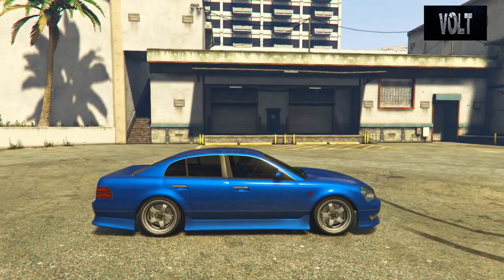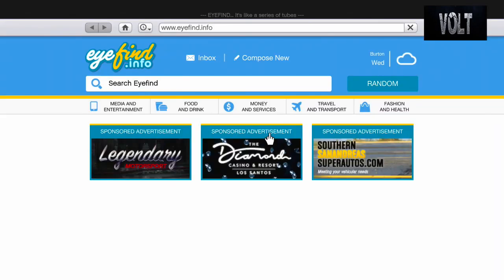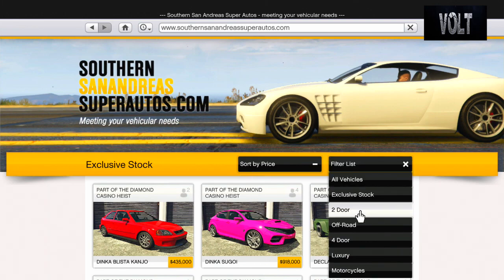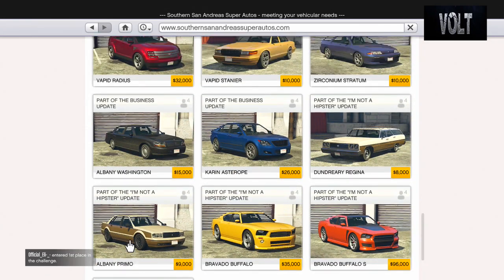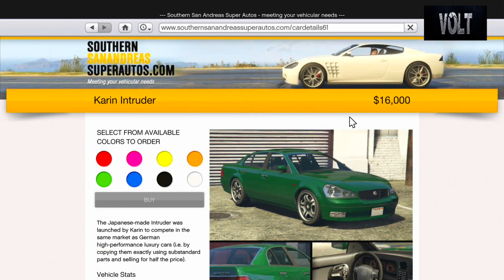So let's just get into the build. To start things off, it's a fairly cheap car. You're going to find yourself on the Travel and Transport website, Southern San Andreas Super Autos. Go to the filter list, go to four-door, go down on the left side, and almost close to the bottom you're going to find the Karen Intruder, which is going to cost you about $16,000. Karen is based around Nissan in GTA Online.